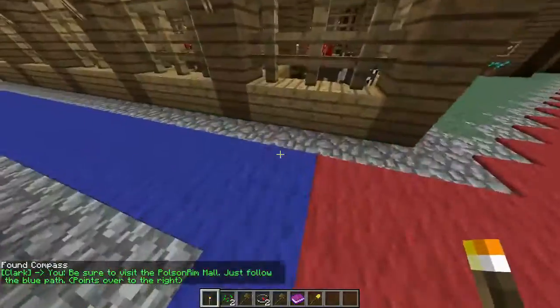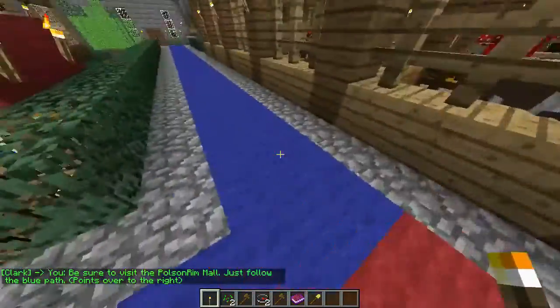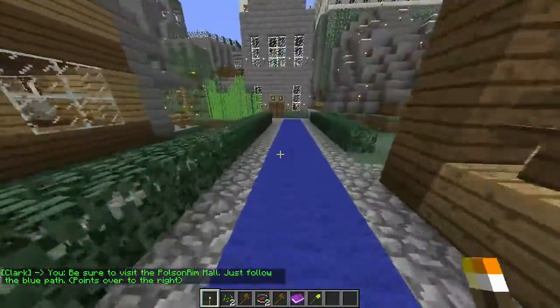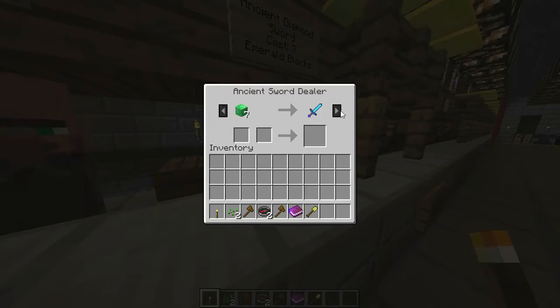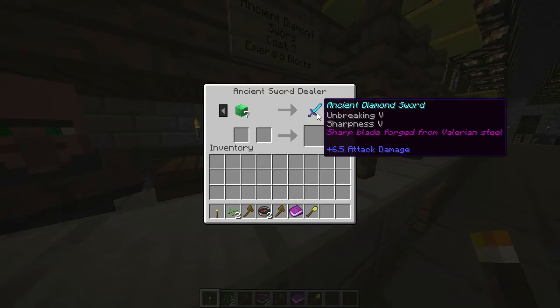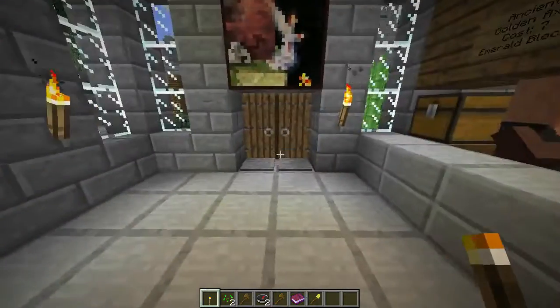So the first thing we've got is the Pulse and Rim Mall, which is on the blue path, and we have Hunting Ground, which is on the right path. The Pulse and Rim Mall is basically just a bunch of villagers that we've set up for you that all have custom trades, as you can see. Seven blocks of emerald will give you an ancient diamond sword. Every one of them has custom trades and custom buys, so feel free to check those out at your leisure.